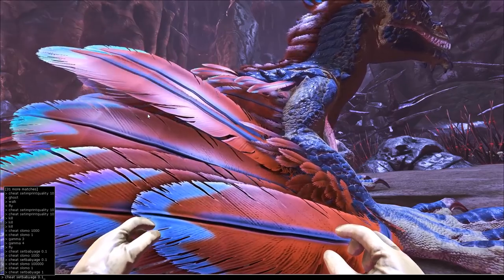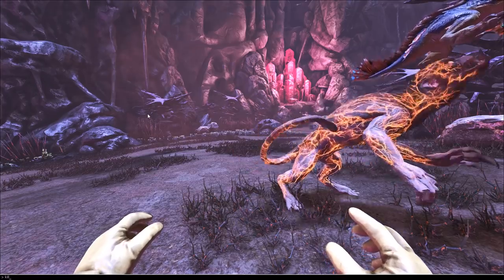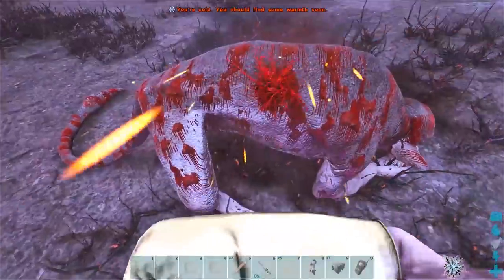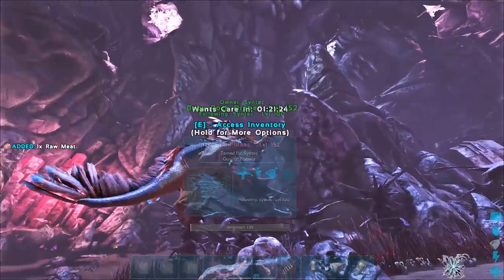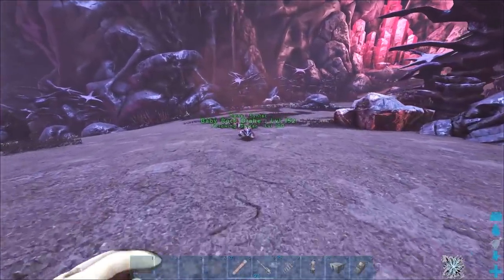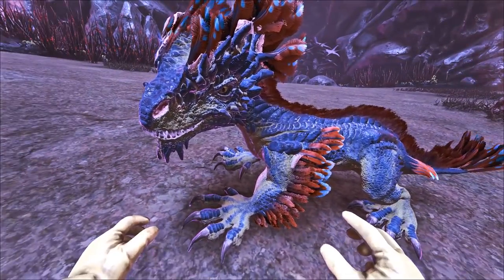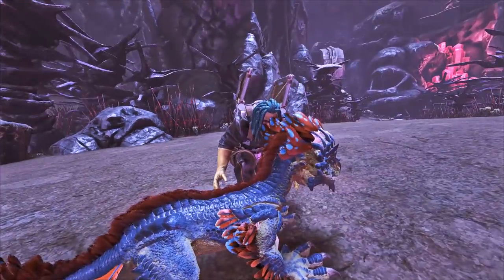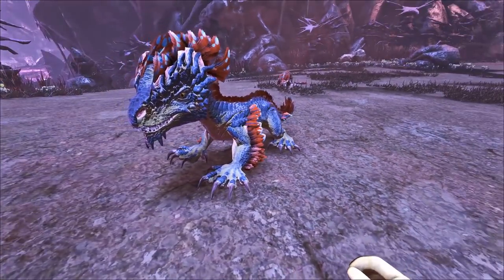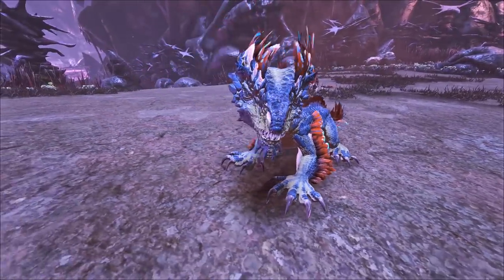So let's turn our rock drake into a baby. Here is the baby rock drake — let me get this guy to follow me. We're not gonna be doing any imprinting on this thing, but look at him — really really cool tiny little guy. Oh my god. He's actually pretty big but at the same time he looks super small compared to the normal ones. Those feathers are adorable. That is the baby rock drake.